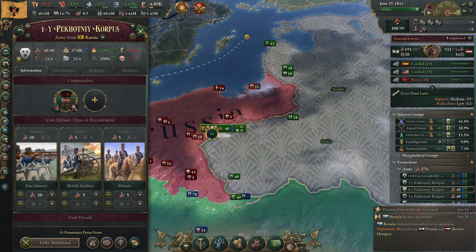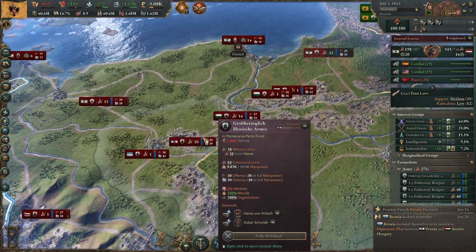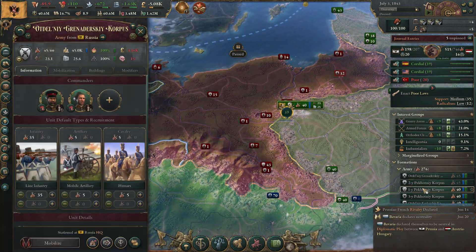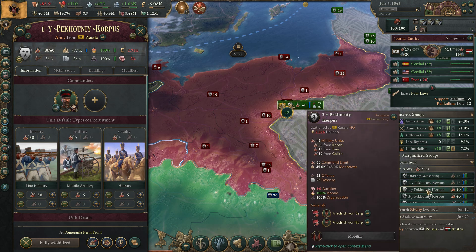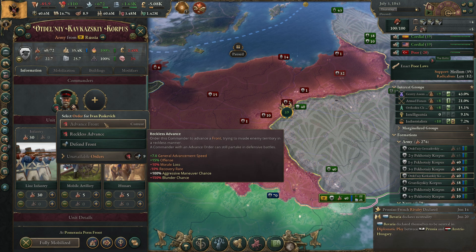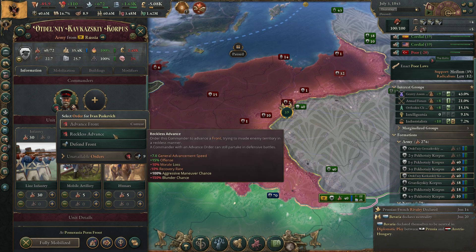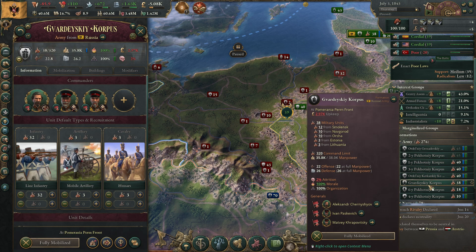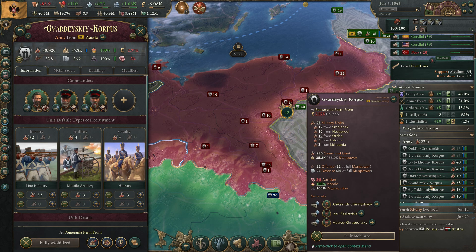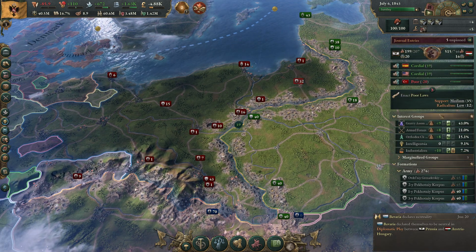They are apparently going to take the fight. Oh — they have 30 offense and 39 defense. Their troops are a bit better. Let's go fully defensive and see if they attack us.